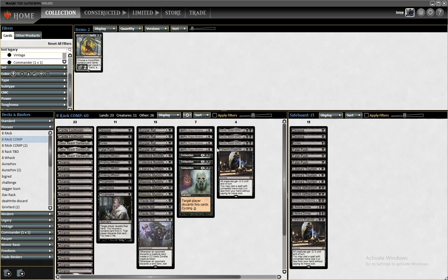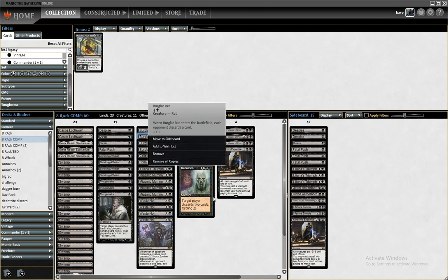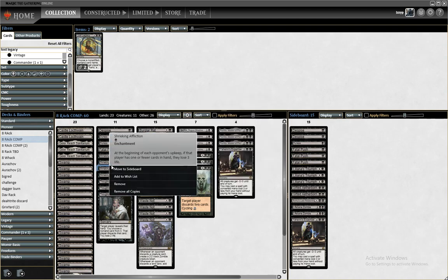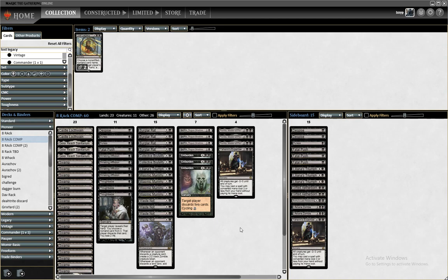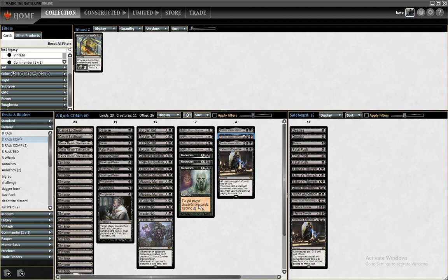We run a bunch of Waste Not that give us value off of discarding, a bunch of cards that make our opponents discard, and then Davriel and Shrieking Affliction to make them lose life so that we win. Rankle also helps with creatures and makes them draw cards so we can make them discard. It all makes sense once we start playing.